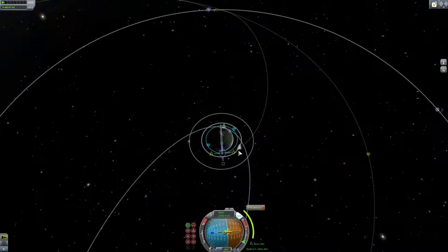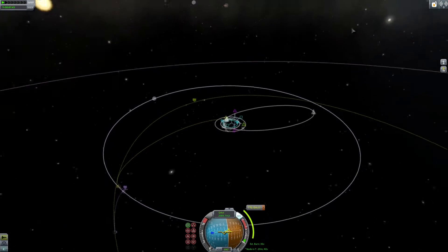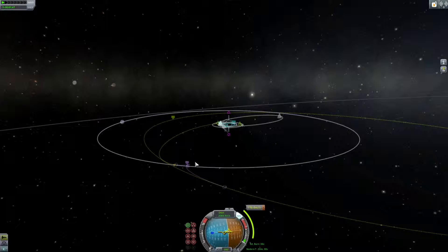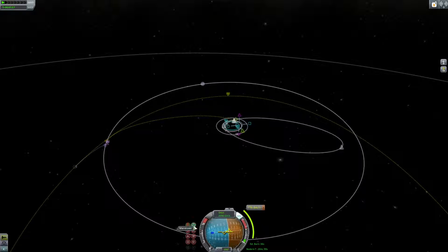You want to lead the moon, much like you would when throwing a ball to someone, because the moon is going to orbit around as you try to move out to it. As you can see, I've got a moon encounter there by simply expanding my orbit out and leading it by just under a quarter of the moon's orbit.